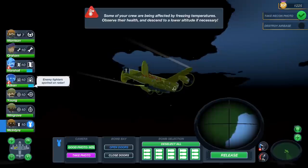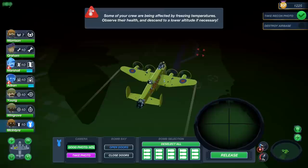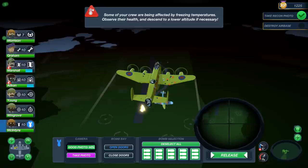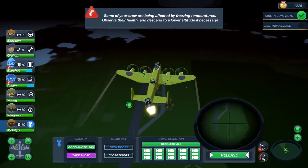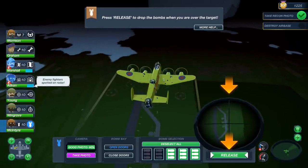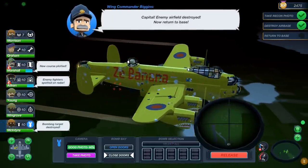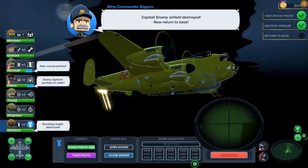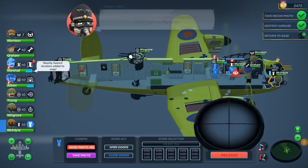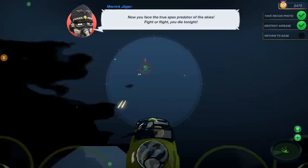We've got enemy fighters, oh God. There are so many enemy fighters up. All right, we're almost there. Bomb. Perfect, perfect, perfect. Now let's go ahead and close the bomb bay doors. Close the freaking doors, sir. Now we'll zoom in and get McIntyre back up here. Call in the Spitfires — we've got an enemy fighter ace. We've done our bombing mission.